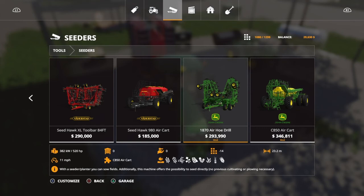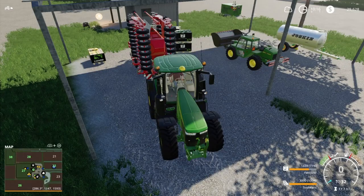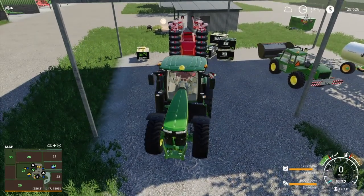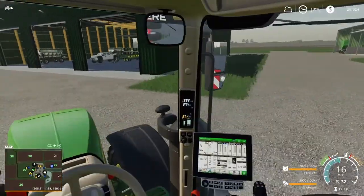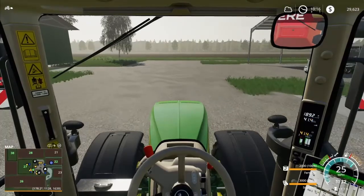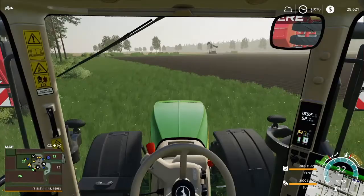Let me show you guys — it is the John Deere air carts and air hoe drill. We're going to get one of these and one of these to go along with it. Then we're going to need a 520 horsepower tractor. I'm not really sure what tractor we're going to go with, but we're looking at over a million dollars for all that because none of our tractors have that much horsepower. So it'll probably be a little while down the way — still need to come up with more money.